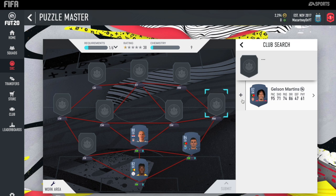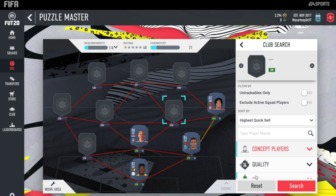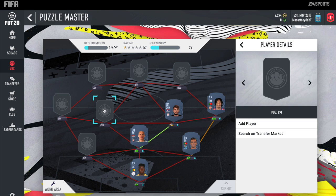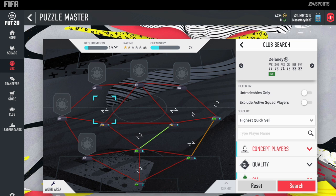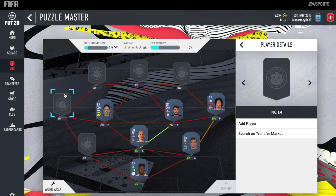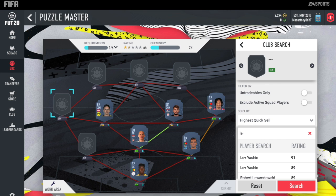Then we've got Gelson Martins at right mid, getting the Portuguese link into Pepe. At centre-mid, we are throwing in Delaney from Dortmund — quite a good card this year. He does have an inform as well, so you might have to change this around because he won't actually be in packs on his normal card. You just need two 82-rated players from any clubs — a centre-mid and a striker — and you'll be able to complete that one. It does require loyalty, so you might not be able to complete this for a while anyway.